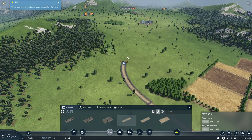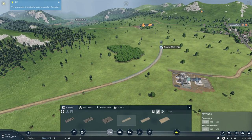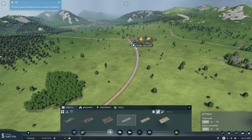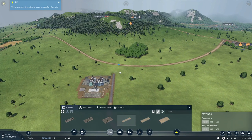We're going to bring it around here, heading this way to go around that other set of trees. We'll curve to the left — that's a pretty nice-looking curve — and then connect up the road. I spent a little over $400,000, but that's much, much better than the almost $2 million it would have cost to put that tunnel in.